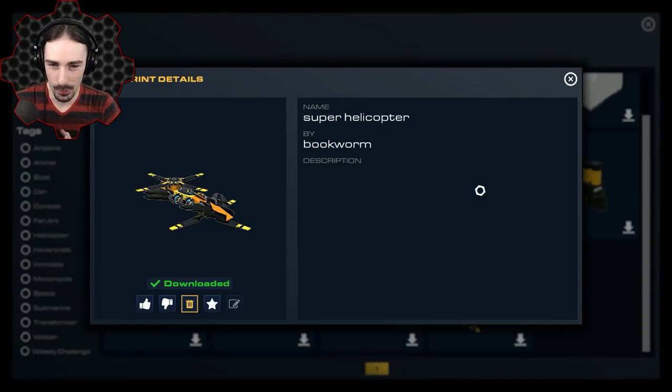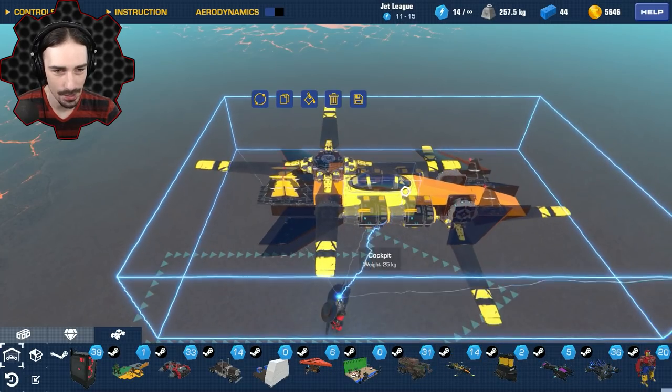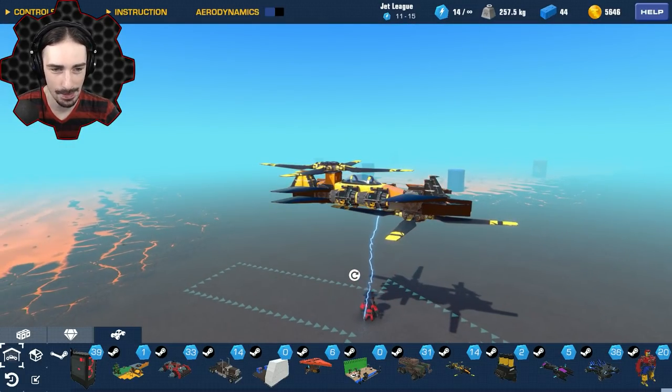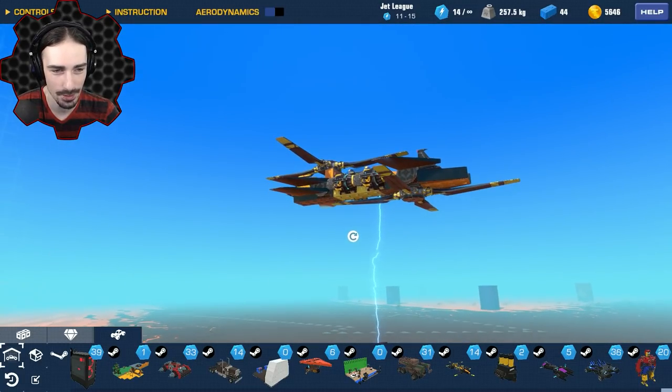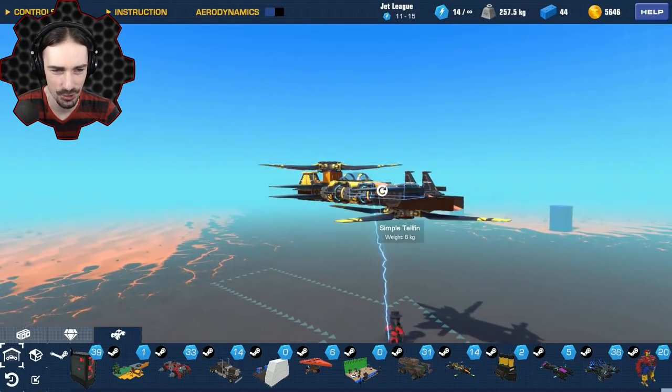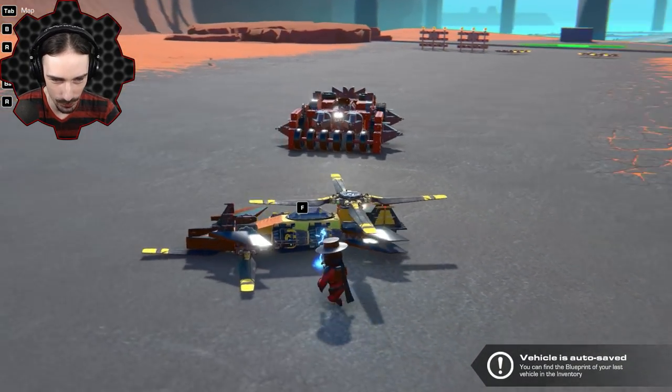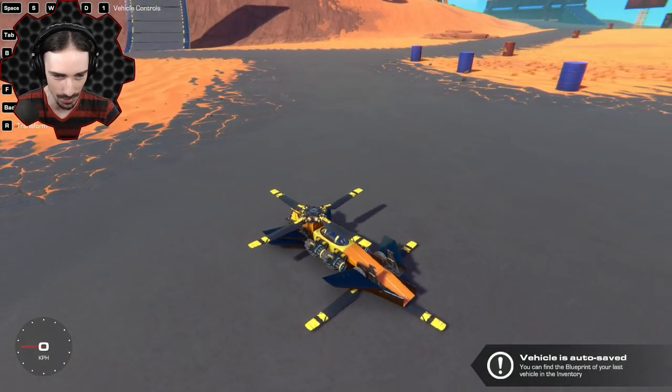Up next, I don't know what to expect with this thing — the shape is extremely interesting. It's called Super Helicopter by Bookworm. The term 'Super Helicopter' makes me curious, and there are rotor blades on both the bottom and the top of the helicopter. I want to see if this thing even works — it looks really cool, kind of like a race car, honestly.